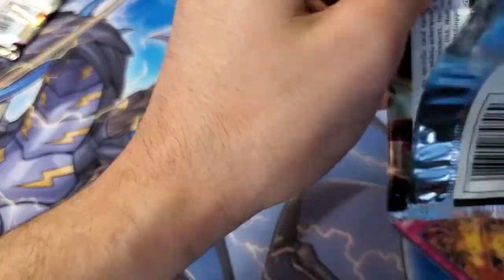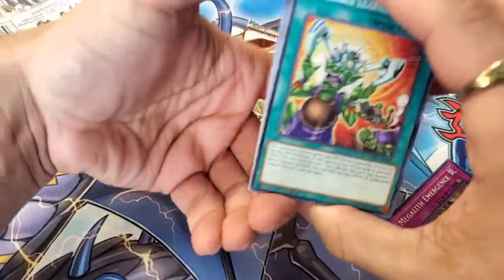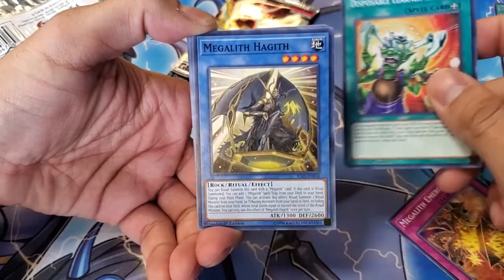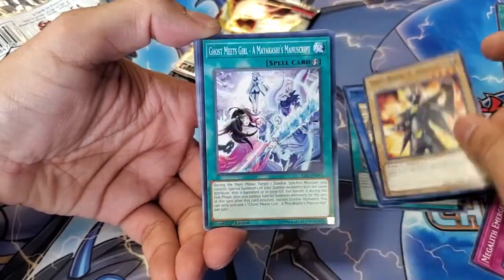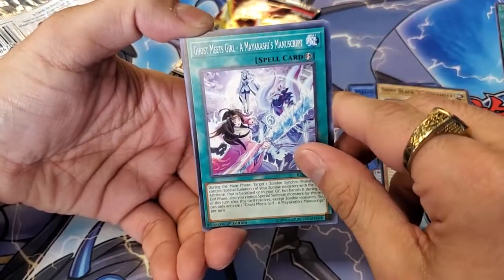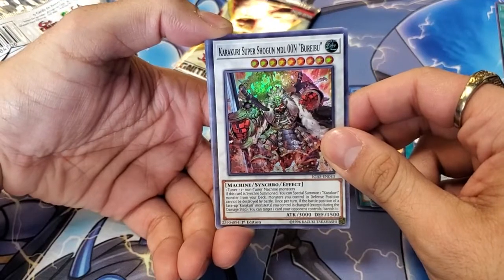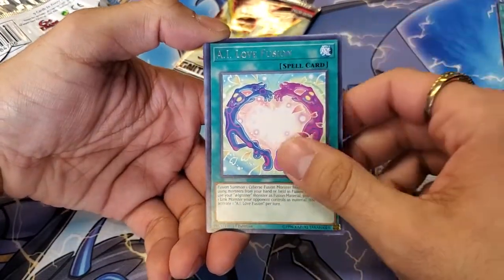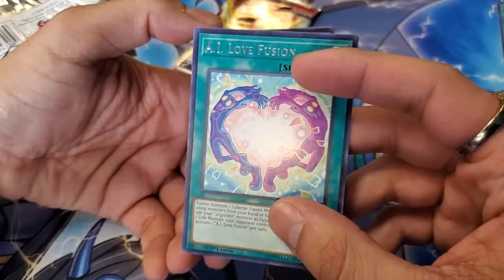Second to last pack. Apparently the Prismatics are actually called Starlight Rares — that's the actual official name. It's weird, but it's a nice name. Disposable Learner Device, Megalith Haggith, Shiny Black Sea Squatter, Ghost Meets Girl, My Akashi Manuscript, Karakuri Super Shogun Model OON Buribu — another big synchro. Cold Frog, and I need that. AI Love Fusion.